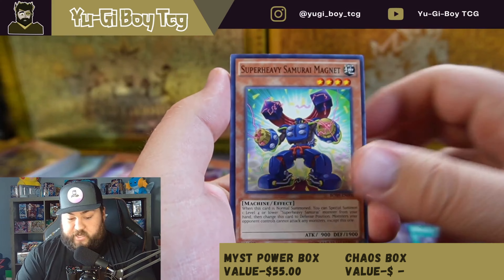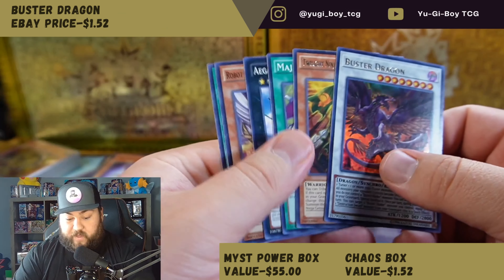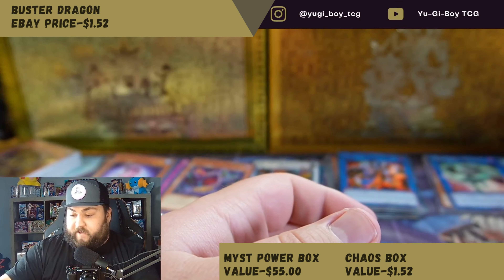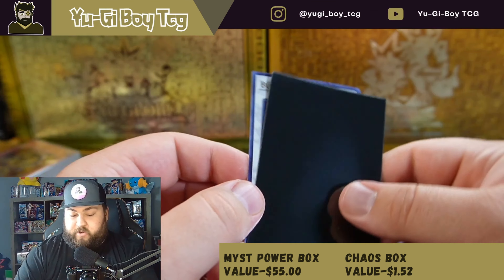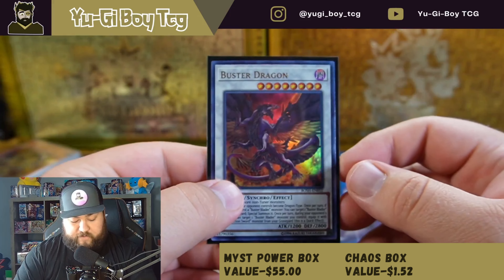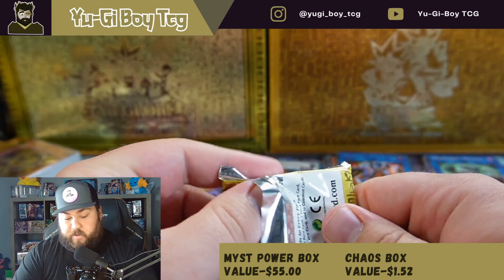Hopefully Breakers of Shadow can do something. Oh, we got a Buster Dragon Ultra — I'll take that! That's probably the best pull of the whole opening so far. I don't know the value on it because it has been reprinted. I think it would probably be a little more valuable if it wasn't reprinted, but it has been.